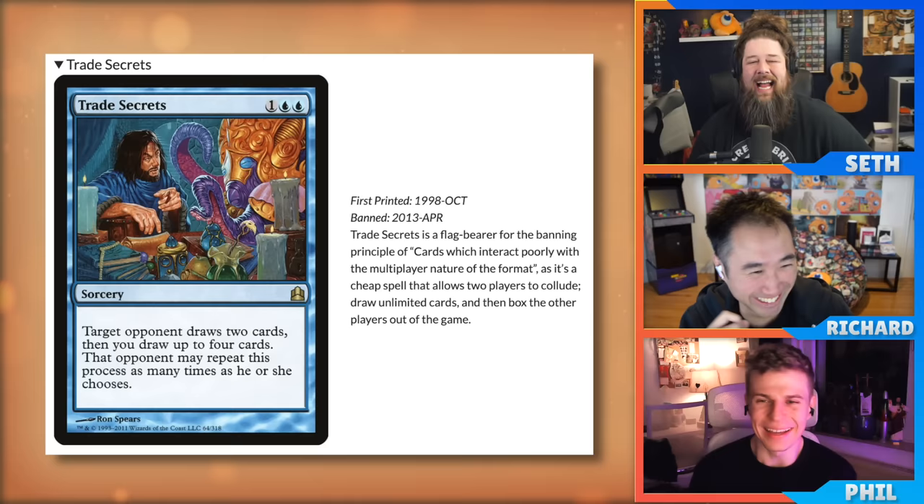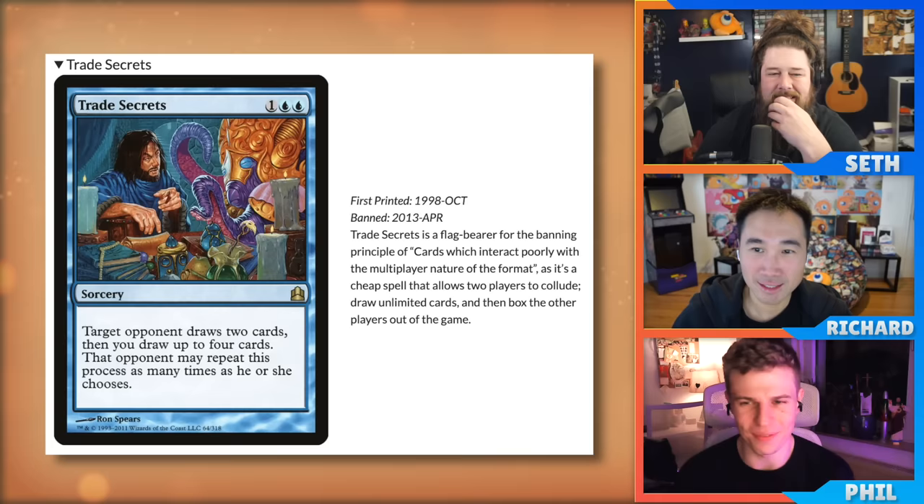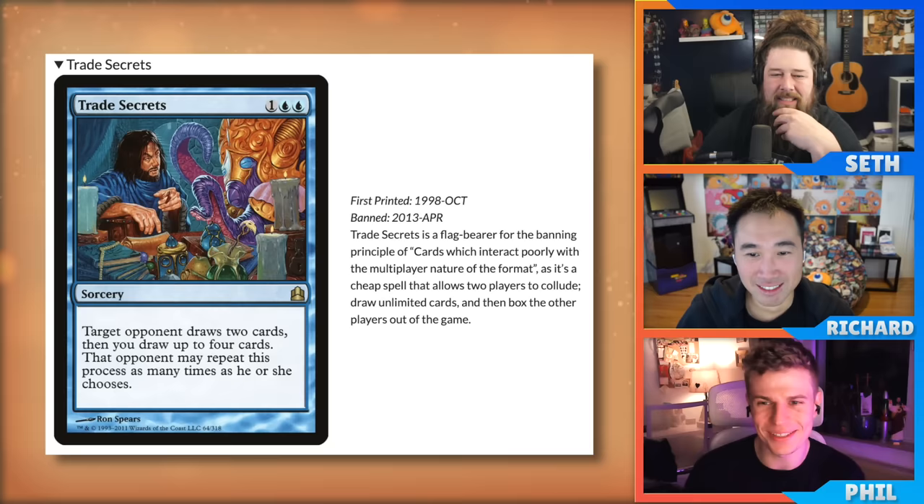It was actually included in the first Commander precons — a sign of how little research went into those early decks. The hosts note that cards like Secret Rendezvous and Scheming Symmetry are actually healthy for the format since they introduce politics, but Trade Secrets goes too far because it can draw your entire deck.